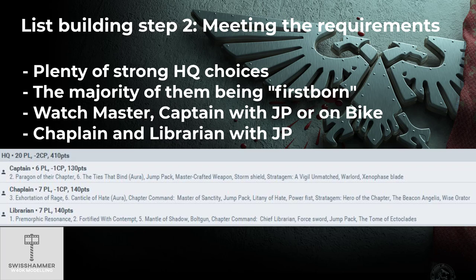I paid for the Chapter Command upgrades on both the Chaplain and the Librarian, and also picked two additional Relics, including the Beacon and Chalice, to pull a slow kill team up the board. I did not take the otherwise popular Dominus Aegis for the 5-plus invulnerable save bubble, as the majority of this list will have invulnerable saves already built in. The widespread access to Storm Shields is a potential advantage of a Firstborn-only list and can free up a Relic slot for something else.